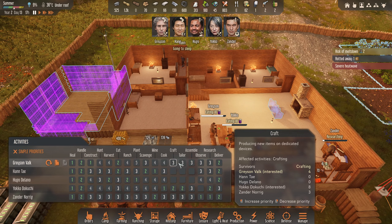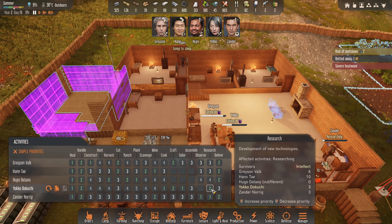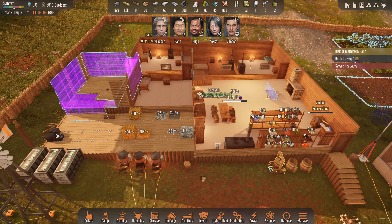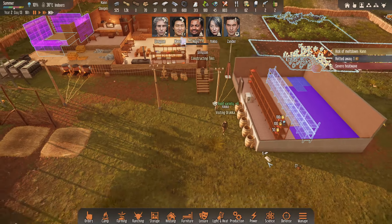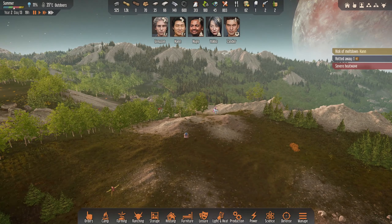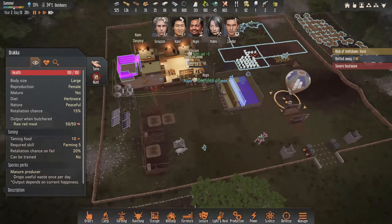Sorry mate — yeah we need to get on this. Yoko, I want you on craft. Actually Yoko you're going to go on tailoring — I want no one else. I'm going to get her tailoring. I don't want her to just stand there and tailor. Visiting the dracker — that's fine. Did we tame that other one? You know what, I don't think we're in a position to be doing this right now — let's get rid of that. Hugo's got too much to do over here.